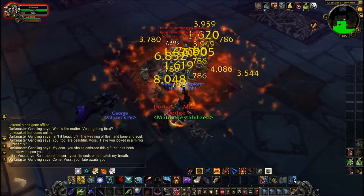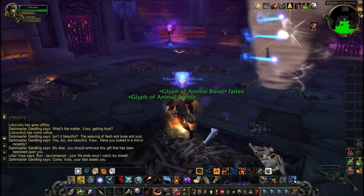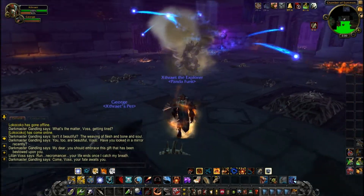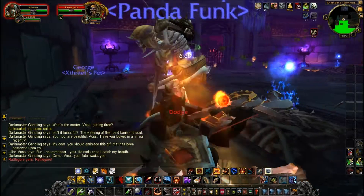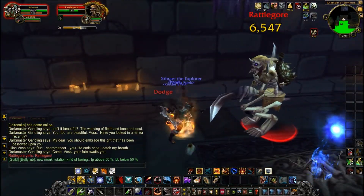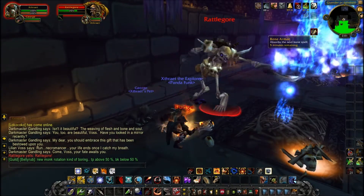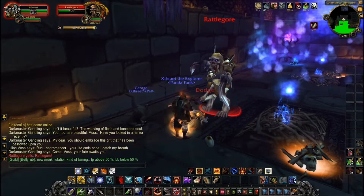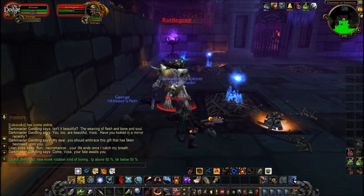Especially if you're an old school WoW player and you remember this guy - here he comes - it's Rattlegore. He hasn't really got a change and doesn't do a lot. He just does something called Bone Spike, a revamped spell from possibly ICC or Maraudon. How you avoid this is there are bone piles on the floor - you click those and it just absorbs them. It didn't really do a lot of damage after I let him hit me with it.